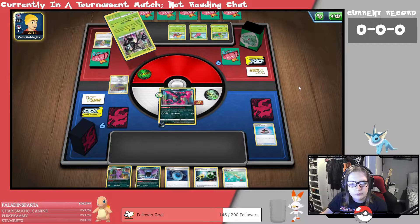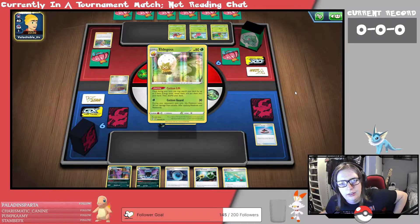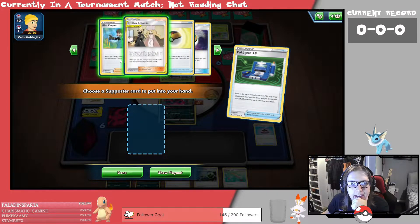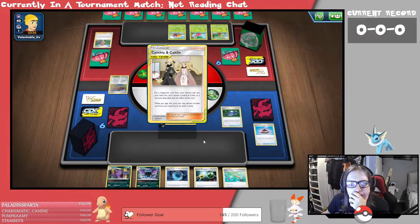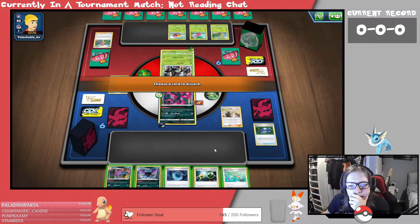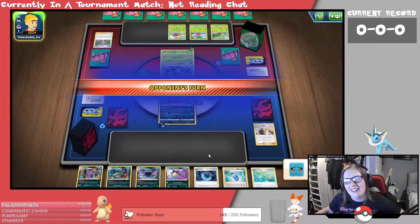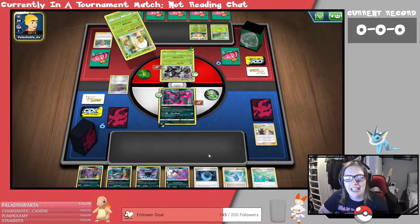They're going to Sonya. Pact called for an Elder Goss. Let's Pokey Gear here and hope we get a good supporter. Cynthia and Caitlin's probably a good idea — let's do that. I'm going to discard the Energy Retrieval. Draw the three cards. This is not going very well for me at all — I just need another Basic and I'm not getting one.